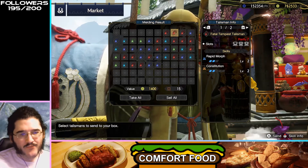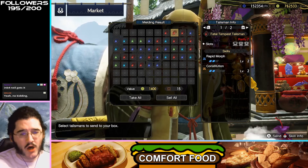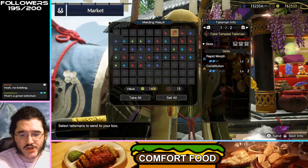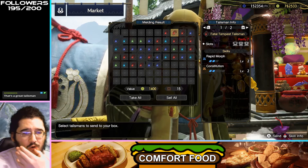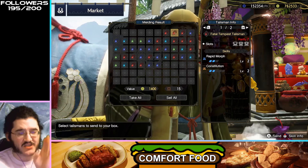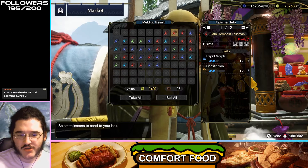Rapid Morph 2 with a tier two slot means you can make this a Rapid Morph 3 really easily. Constitution is decent, especially for Charge Blade — Constitution will give you less of a stamina hit when blocking with that weapon. The Rapid Morph 2 already plus the extra two level-one slots makes this a really good talisman. It's very situational — there are only two weapons that can use Rapid Morph — but this is really good. If you're a bow main, Constitution and Stamina Surge are really high-tier skills.